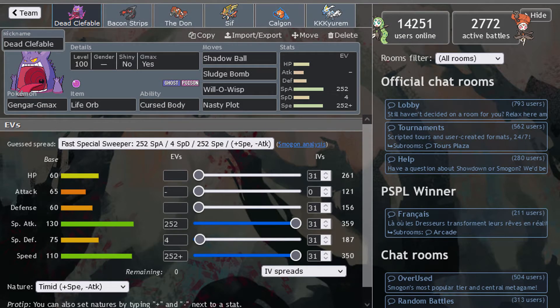Gigamax Gengar — it's another time for another Gigamax form, and we're doing it in the Anything Goes tier because there's no other place to do it. We're using a Willow Nasty Plot set with the Gigamax transformation. I think the poison move traps the enemy, so we can get easy Will-O-Wisps on the counters and weaken them for the rest of the team to work.